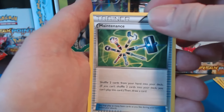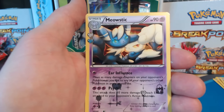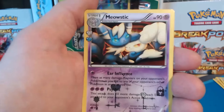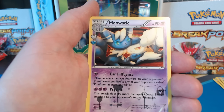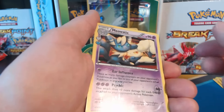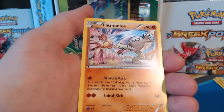Maintenance Trainer, a Metapod — I think that's Flash Fire artwork right there — and Meowstic, so that's another Radiant Collection card. That's Holographic, also cool. And a Hitmonlee Rare.